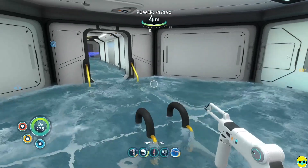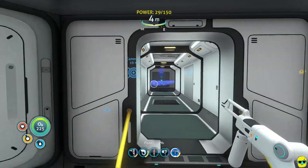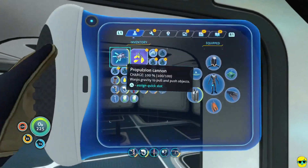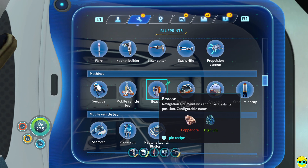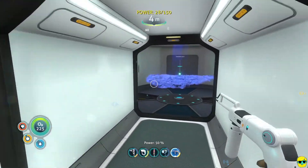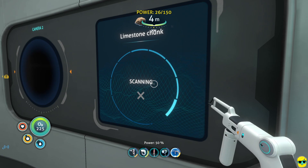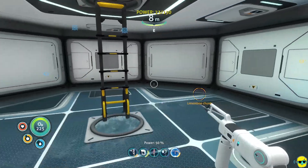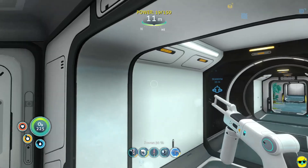We're back. Now what we have is access to our scanner room — we built a couple of ladders to come up here, and we can then run up and use our scanner for more resources. I want to start building beacons. Beacons require copper ore and titanium, that's it. The best way to get copper is to come over here — we want limestone chunks. We're going to start scanning for limestone chunks to get our copper.